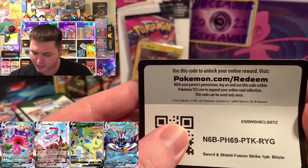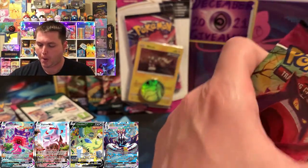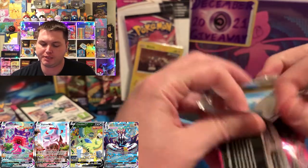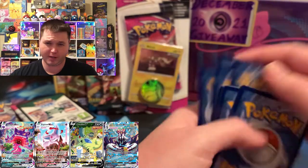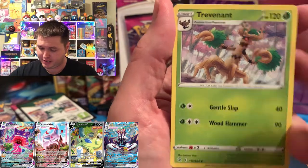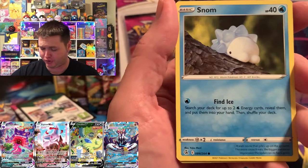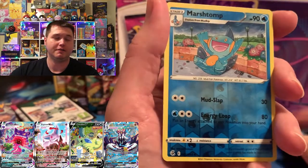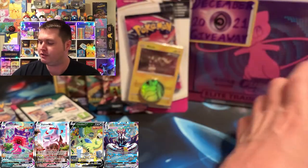We got our first single pack promo — I think it's the Blitzel first. So we got three Blitzels and three T-Pigs, and the rest is going to be three boosters on the Fusion Strike side. That Build and Battle Stadium — I'm not surprised those two packs didn't have anything. We got a Vickavolt, and I don't think Fusion Strike knew about today's round.